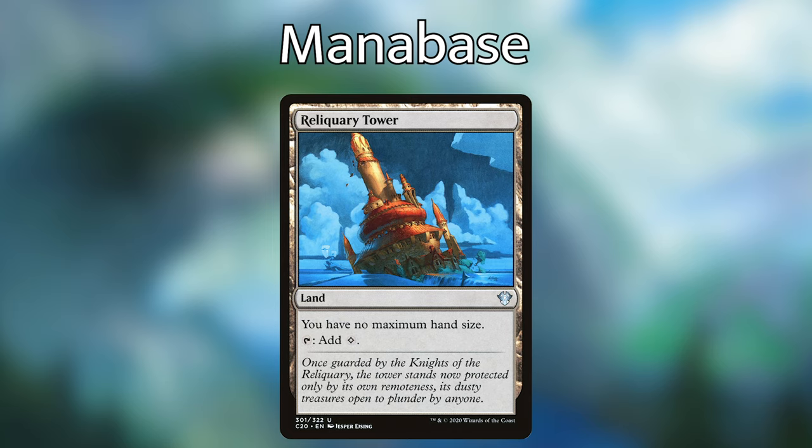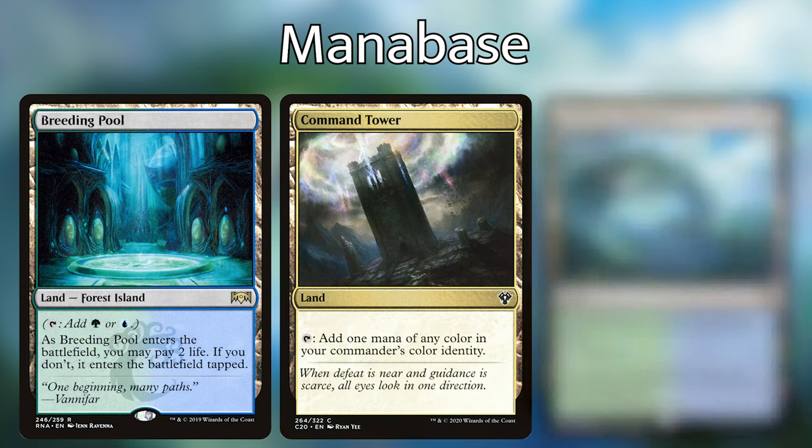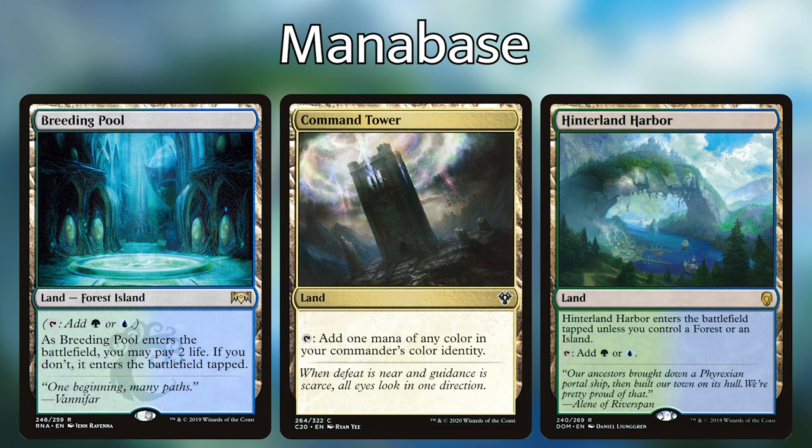Finally, we have our mana base. Most of our ramp is searching for basic lands, so you can make it as complex as you want — I've included 23 forests and 9 islands. We've included Reliquary Tower for when we have too many card advantage engines and can't cast spells fast enough. For the rest: Breeding Pool, which is tutorable with anything looking for a forest, Command Tower, and Hinterland Harbor — for a total of 35 lands. You could potentially run even fewer lands if you need extra slots for interaction, just be careful not to go too low.